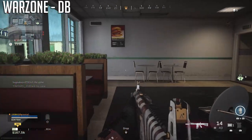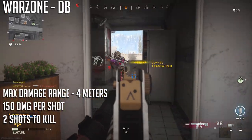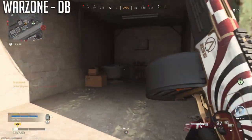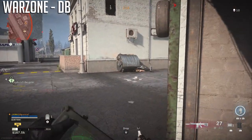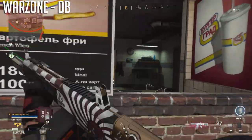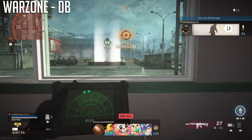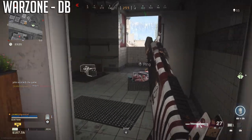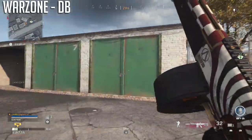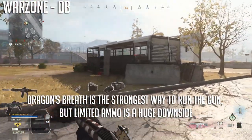Dragon's Breath in Warzone can deal at most around 150 damage in its max damage range of about four meters, making the gun better all-around compared to Buckshot. It can overwhelm players one-on-one and is not to be messed with. At 10 meters, it took about four shots to kill. However, you only get eight shots, so the AA-12 is usually going to be a good secondary to another weapon. Play carefully and choose engagements wisely.